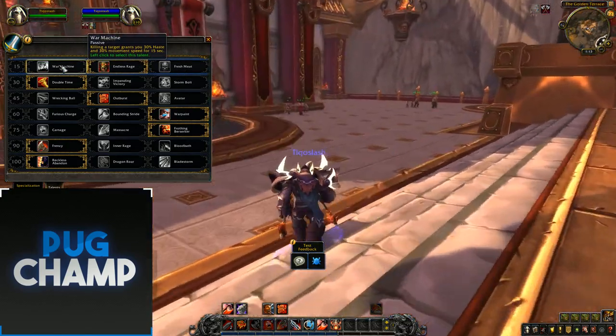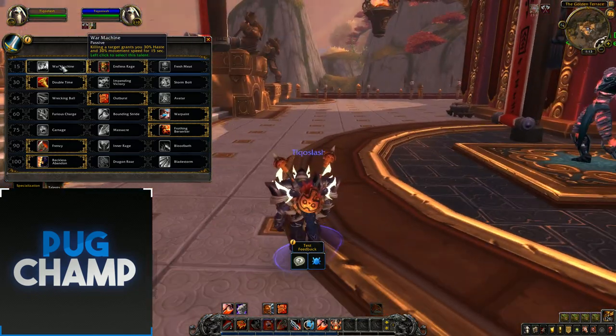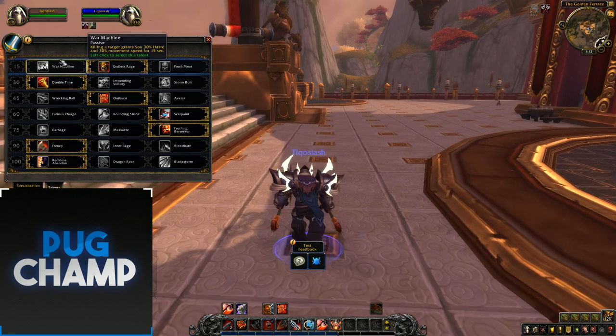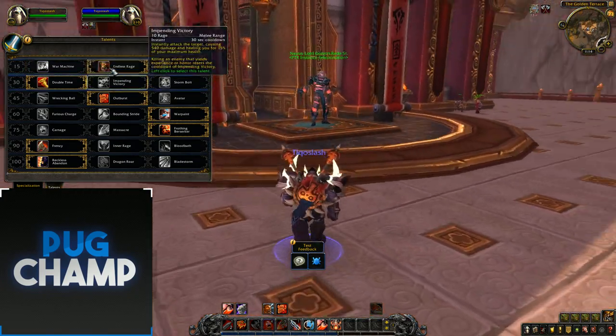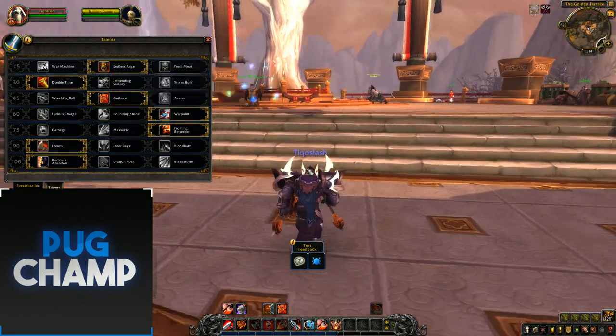War Machine has been changed from Arms and now gives you 30% haste and 30% movement speed in Fury for some reason, but I think that might be changed and they might bring it down to be the same as it is on Arms. I've taken Endless Rage — it works the same, it's just really good because you're all over attack so you're getting more Rage. Double Time again for that tree because I like charging around, having two charges to get to places.